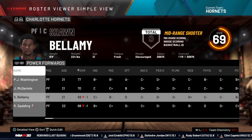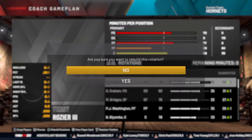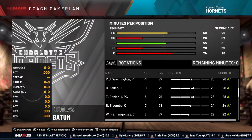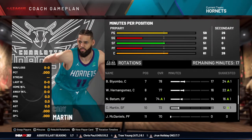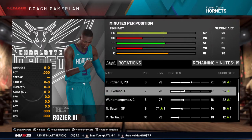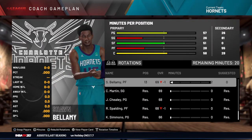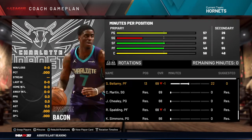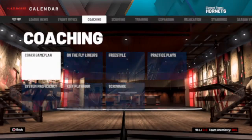Now we're in the season. Bellamy is a 69 overall. Go to Coaching Game Plan, select Rebuild, and take away minutes from players like Bismack Biyombo and Hernangomez. Give Bellamy a bunch of minutes — you don't really have to give him a lot, but I'm doing it here to give you proof that this works.